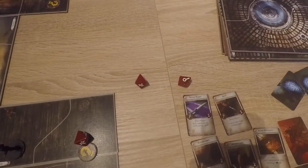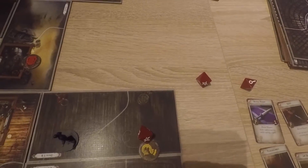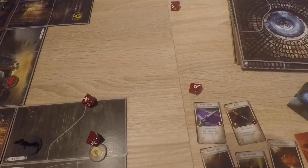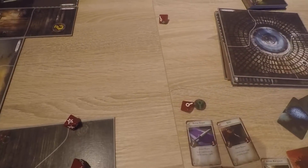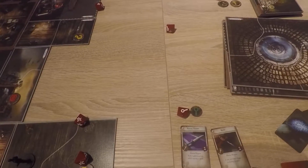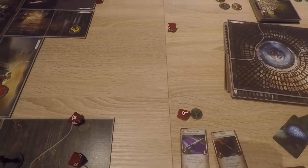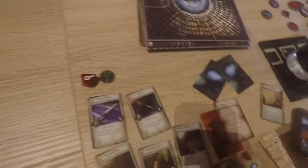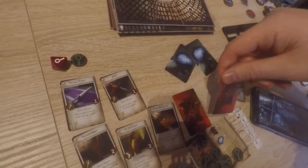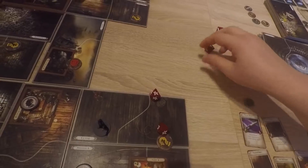You get one reroll from my lucky rabbit's foot — which is a pass. I'll spend the clue to ignore the horror and one damage so I won't get a damage. It's two damage and one horror. It's a face-up damage — minor injury, only a flesh wound. Resolve immediately, no additional effect — flip it back down.